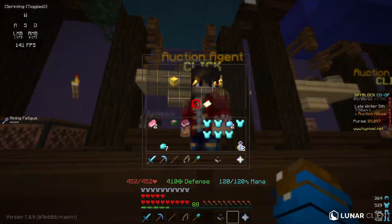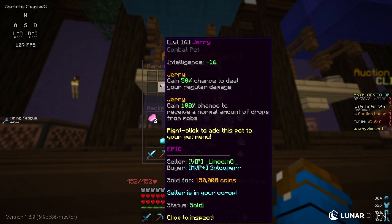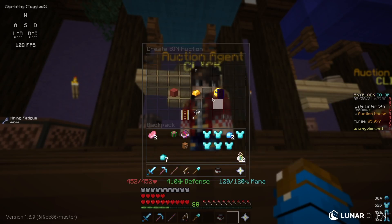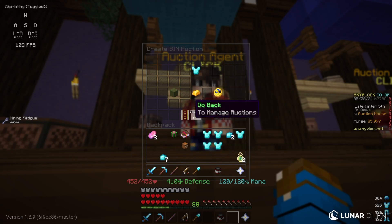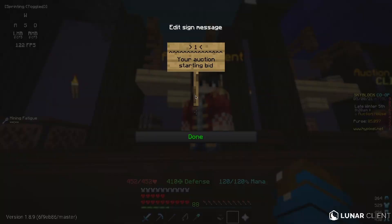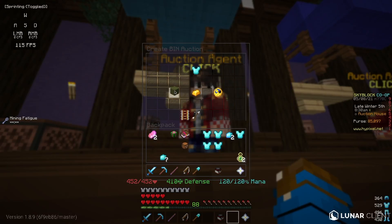So what you want to do now is go to Manage Auctions, then Create Auction, and click Hardened Diamond Chestplate to put that in there. Make sure that it shows gold and that it's a BIN auction — not the regular bid option. Then type 19,000 and click Create BIN Auction.